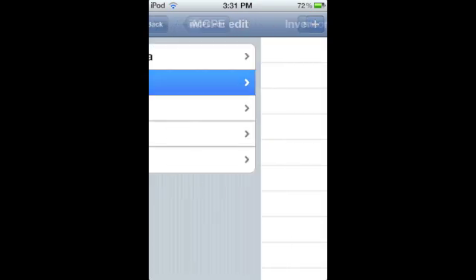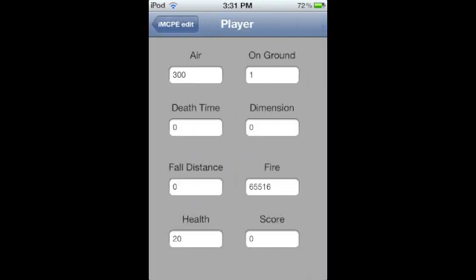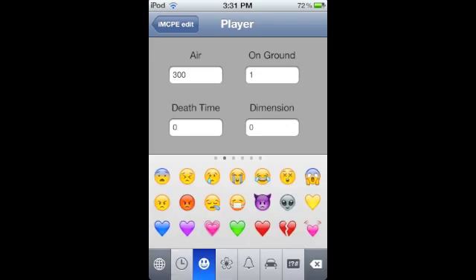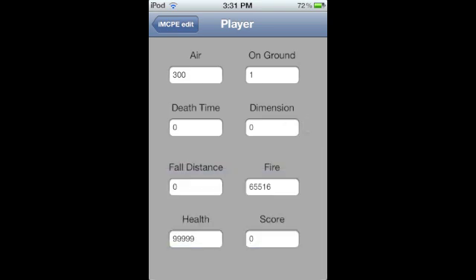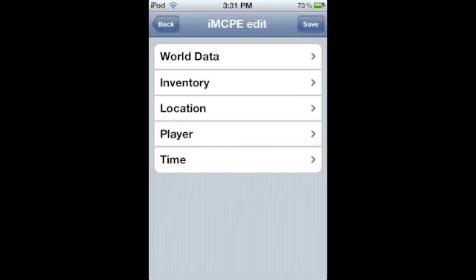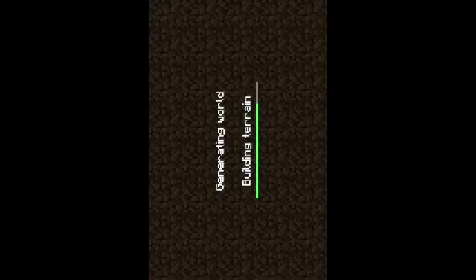For inventory editing, it has to be set to survival and you have to have bricks. You can also change the player stats like how much health you have - so you could do like 99999 to have infinite health. You can also edit the location and the time. Then you hit save and go back to the app.